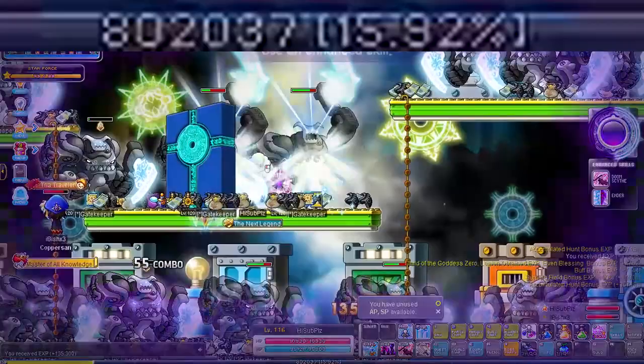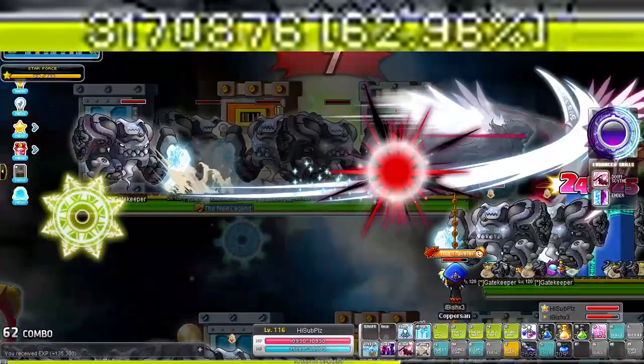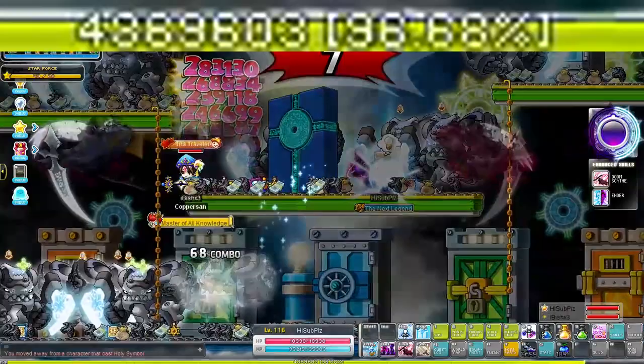I train until level 110 at the Bloodharps in Leithra. Make sure to equip your prepared boss gear for additional damage and starforce. At level 110 go to Gatekeepers in the Ludibrium Clock Tower — Reflection training is very nice here. You can also go to the Dual Ghost Pirate or the Tanatos map 2 maps to the right. Leveling in this map takes about 20 seconds per level thanks to our EXP boosters. If you are enjoying today's video, make sure to smash that like button and subscribe for more MapleStory content.